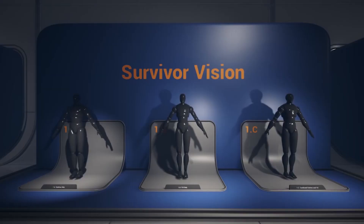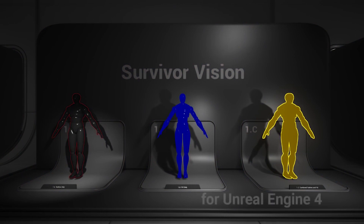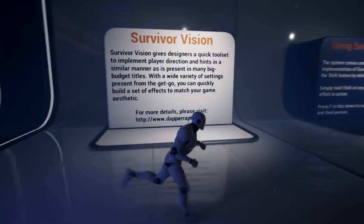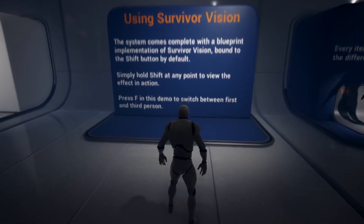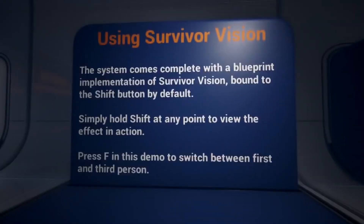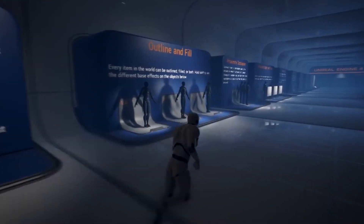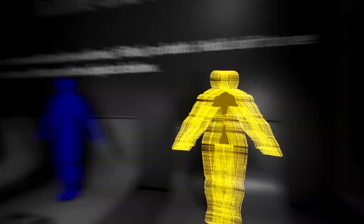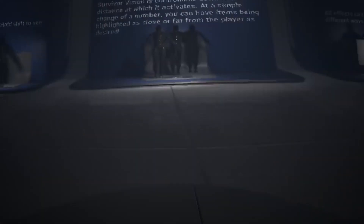The next one is called Survivor Vision — an advanced outline fill and targeting system. It's a versatile and adjustable visual effect that allows you to reveal more information, secrets, or items about a specific player, suited for sci-fi or RPG style games where you unlock skills. It's fully blueprinted and allows players to activate a system to find information about the world and uncover secrets, the sort of thing you'd find in many triple-A style games, with lots of customization and flexibility.